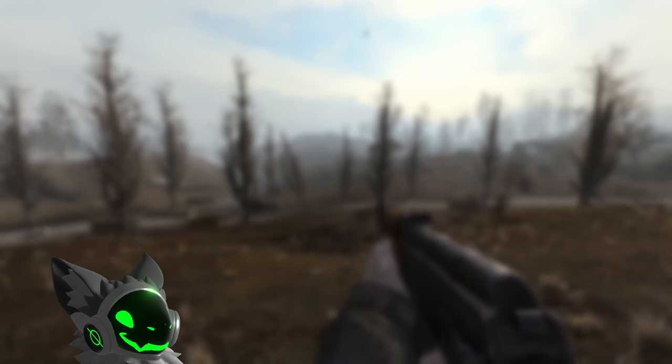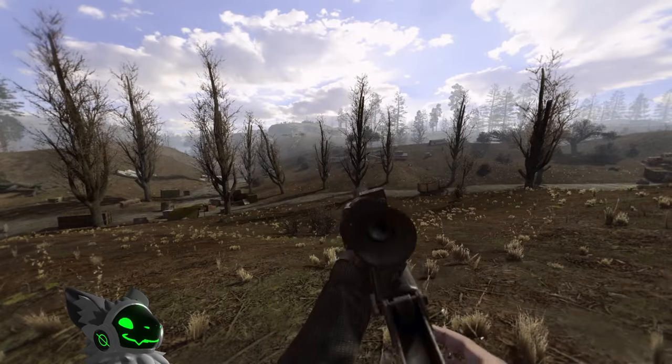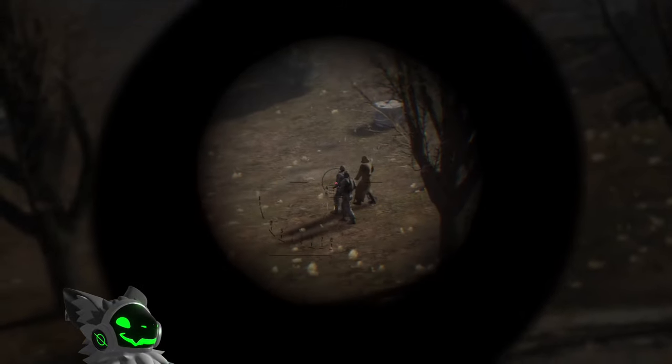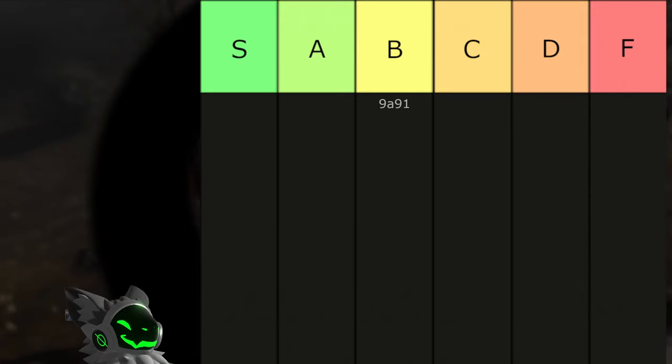Rather use a supersonic round for long range fights. First 9x39 weapon is the 9A91. This gun has a fast fire rate and low recoil. The sight selection is decent, but has a fairly low mag size at 20. This gun will go into B tier.